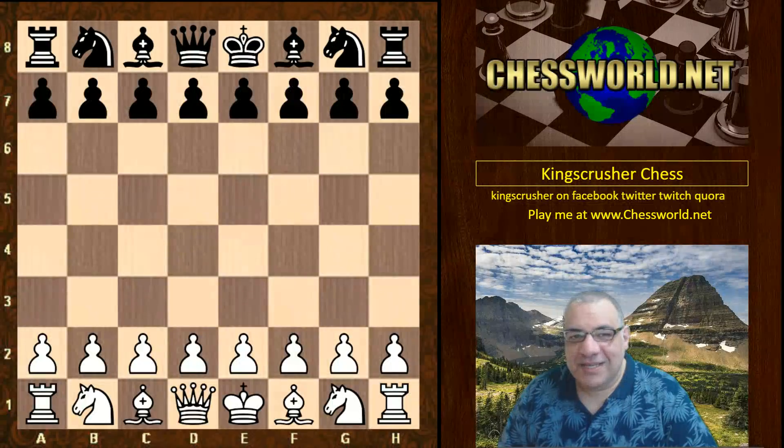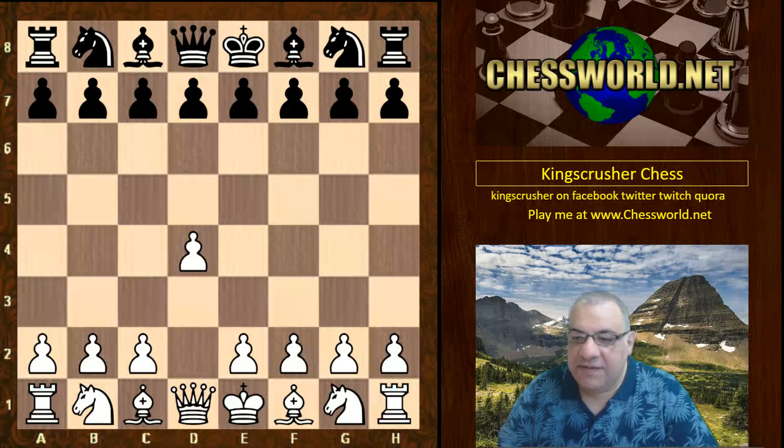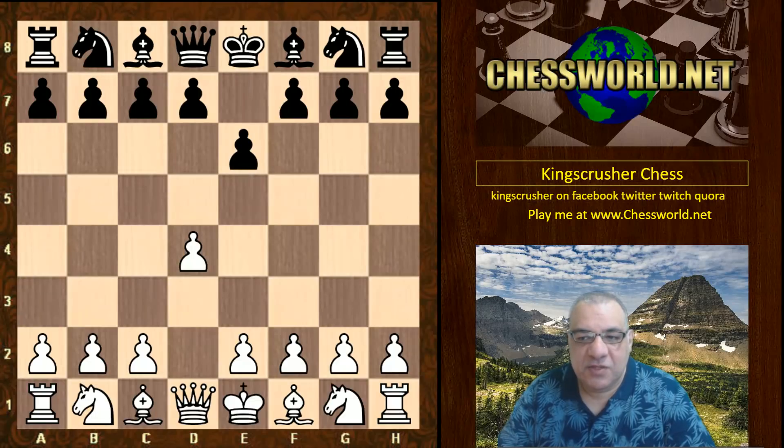Let's look at game nine of the amazing AlphaZero against Stockfish match. In game nine of the published paper, we see d4 e6, AlphaZero playing white, Stockfish playing black.